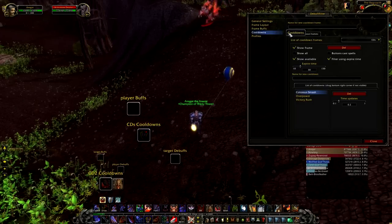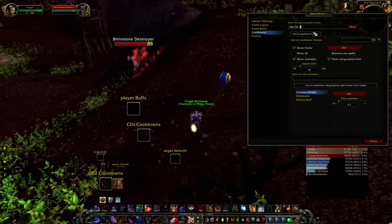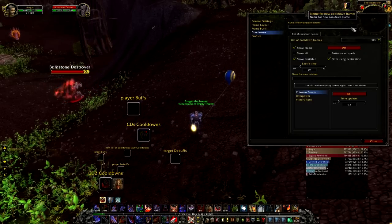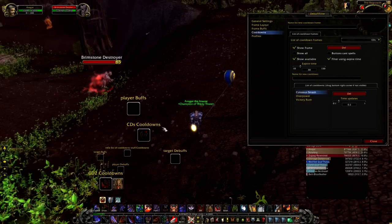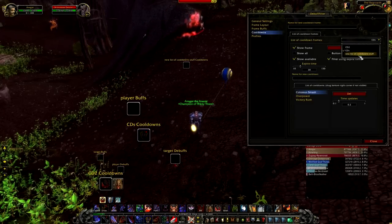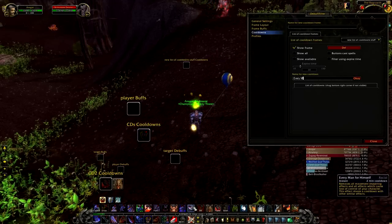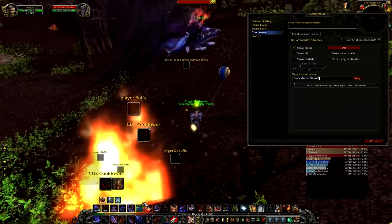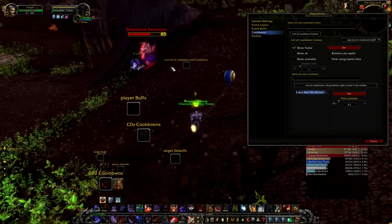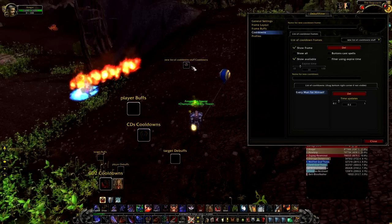How do you make a new list? It's very easy. You can make a new list of cooldown stuff, press OK, and you see it comes up right here. In that new list you can add any ability — for example, Every Man for Himself, which is my human racial. Add that to the list, select 'show available', and you can see it's now available.